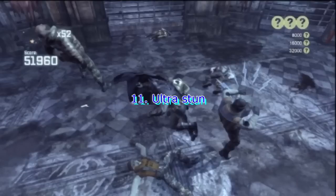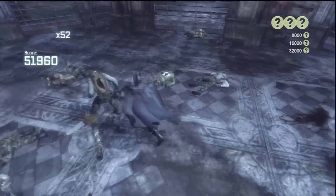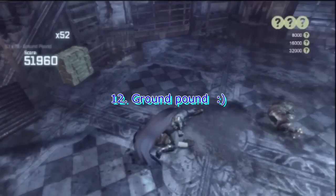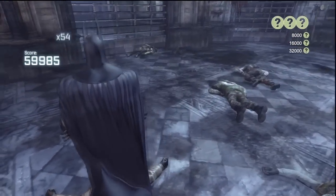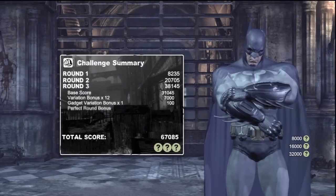We have the Ultra Stun at number 11. This is also a move that you can work in earlier if you're skilled, have a lot of practice, or have a nice opening. And finally we have the Ground Pound, which is the big points. If you're skilled, you can work this in earlier in the combo, but I like to use it near the end when I've got a bigger combo multiplier, because you're getting 75 times whatever your combo is — a lot of points that way.